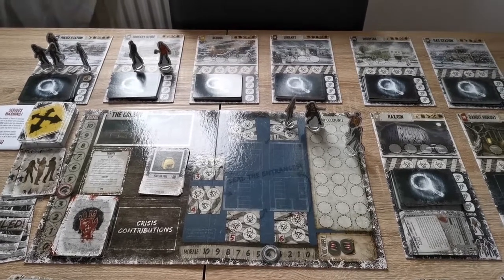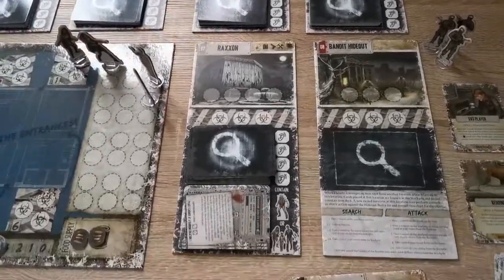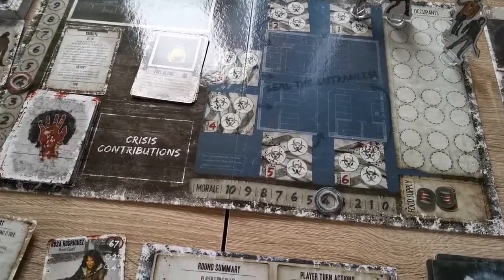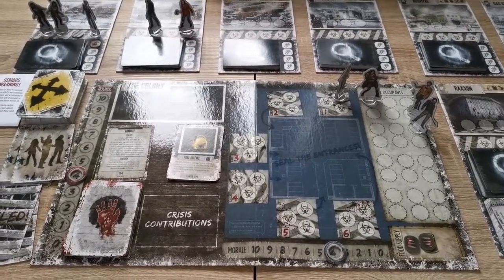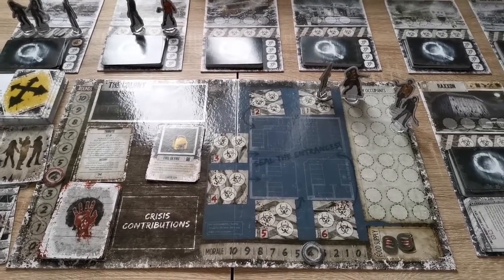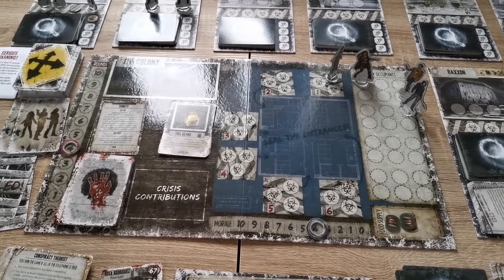Welcome back to Dead of Winter. Today we're going to explain the Long Night expansion. It has a number of different modular expansions that can be added either as a singular module or combined as players feel they wish. Bear in mind these expansions may change the difficulty of existing objectives. They can be used in combination with the original Dead of Winter to provide a larger spread of characters and objective cards. Various tokens such as spare tokens, explosive traps, and barricades will be explained during a playthrough. For this video, I'll explain the main mechanics of the three modules.